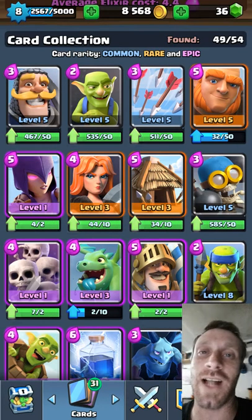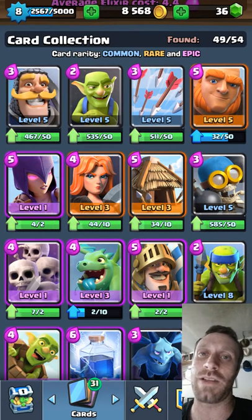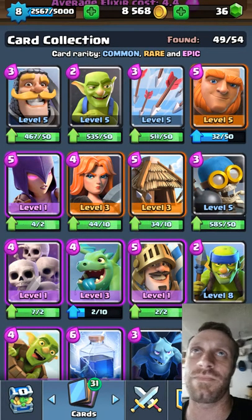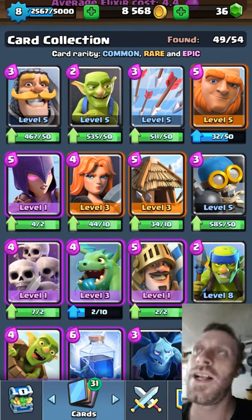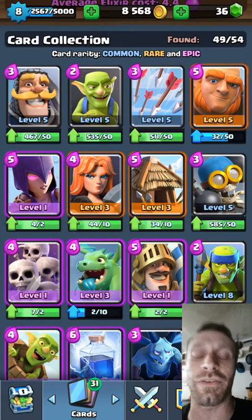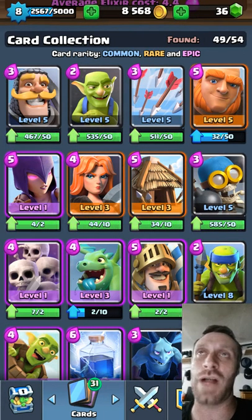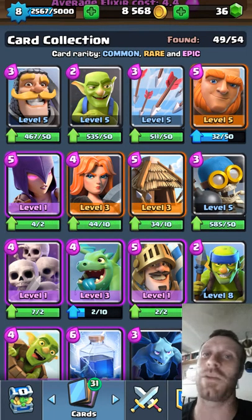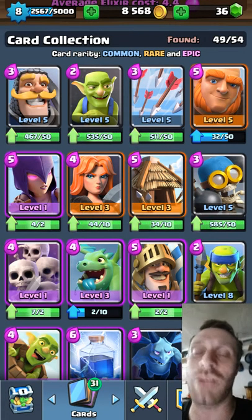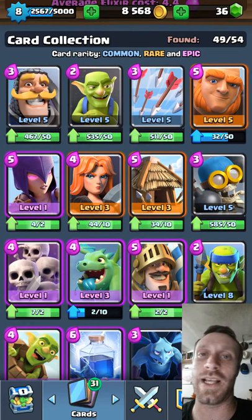Arrows are not going to cut it when someone throws a Barbarian Horde at you. You throw a Fireball down and those Barbarians are gone with about five hit points left — your Crown Tower takes them out and you get a positive one Elixir trade. Please put the Fireball in your deck. You need direct damage for a Crown Tower. Say if you have 190 hit points left on the Crown Tower, Fireball's gonna do it. It's 100% the Fireball.